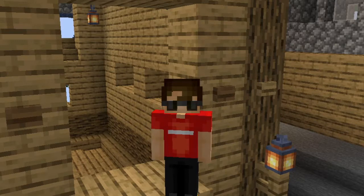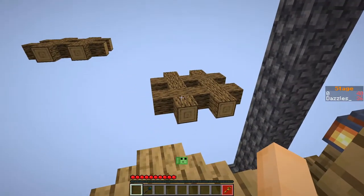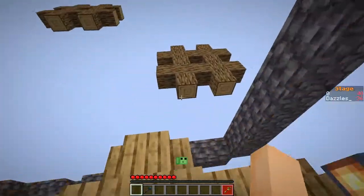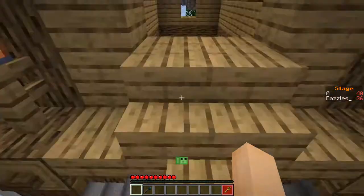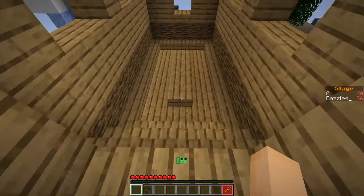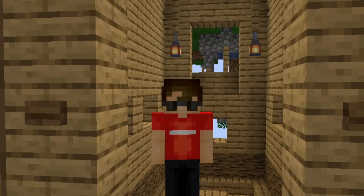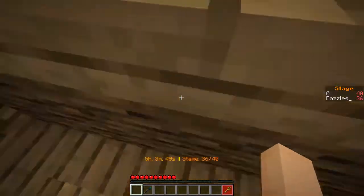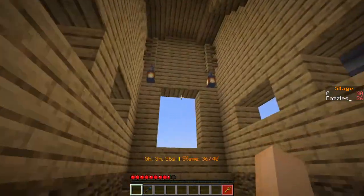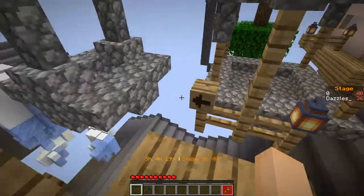And something else familiar started happening again — you may recognize it from stage 24. How this part works is you're given a levitation effect and use it to bounce on the slime on the ceiling. It took me a whole two minutes to figure that one out. There has to be a way to get in that gap, but no matter what I do, it just bounces me up. There we go — that's how you do that.